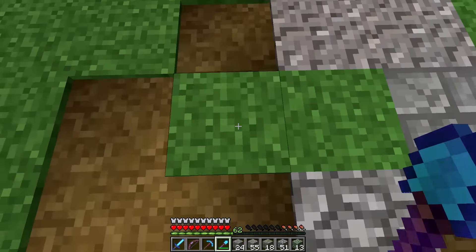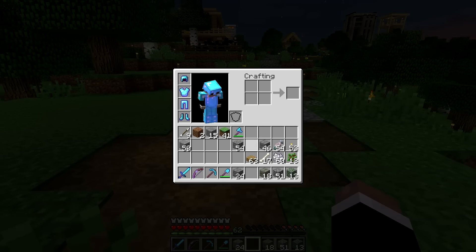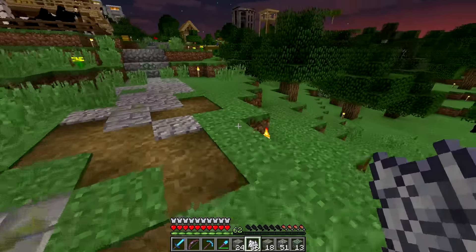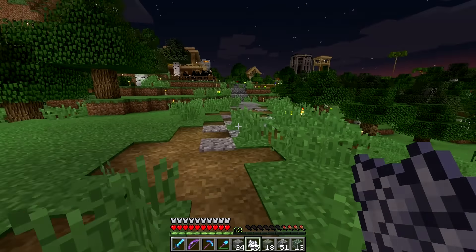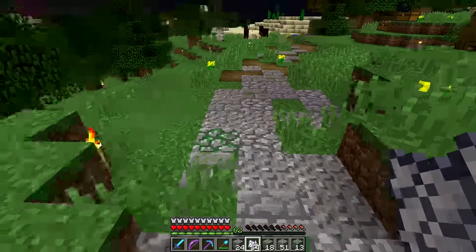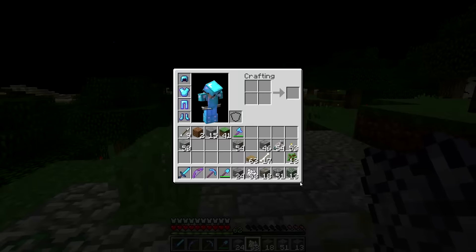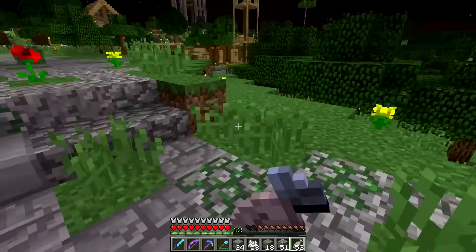Maybe it'll look better if I put in some grass amongst here to break it up further. I think that looks a lot better now that it breaks this up. Now how does that look? I think that looks okay. Be careful because it's not very well lit around this area of the path and I wouldn't be surprised if there's a creeper on the horizon. It wouldn't be the first time I've been attacked by creepers just here.